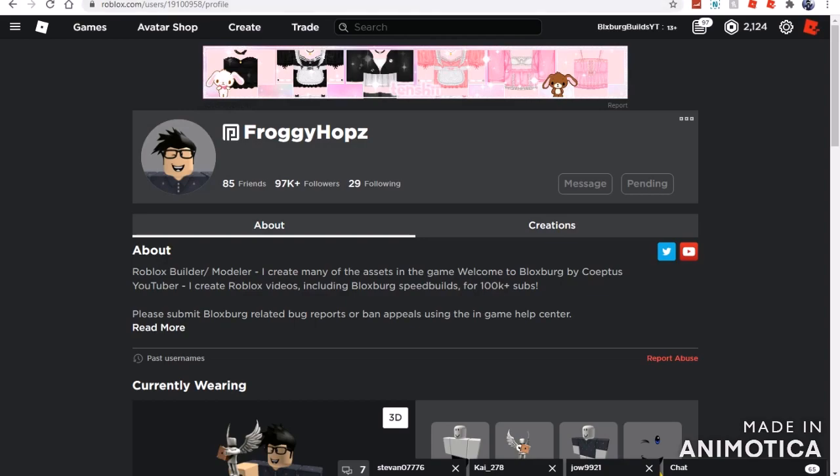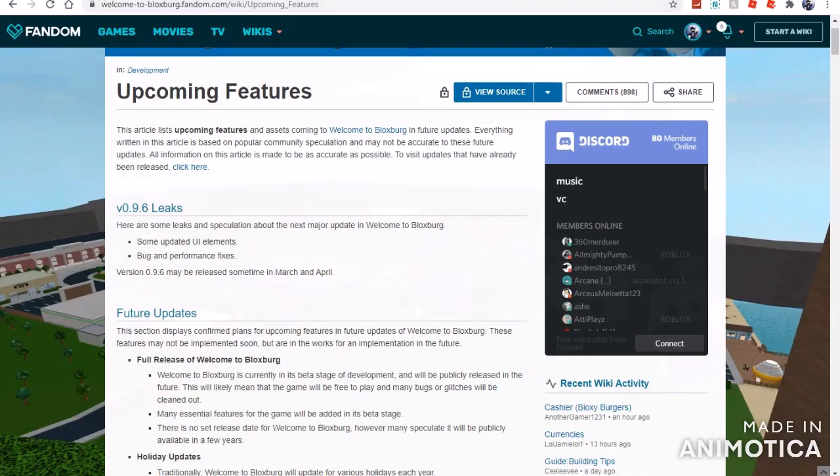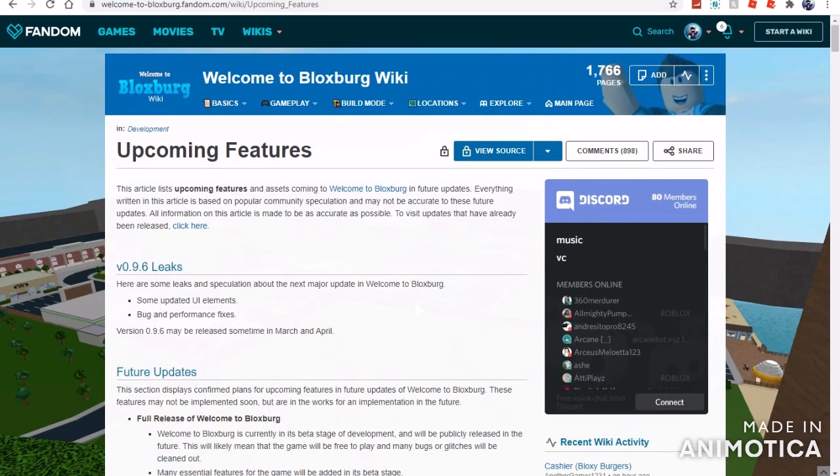And then of course we've got the upcoming features. The 0.06 leaks are similar to the UI elements and button performance fixes. Version 0.05 may be released sometime in March or April. They did lock the wiki because one of the admins got fired — I'm not sure exactly what's going on with that.